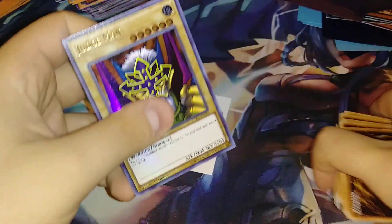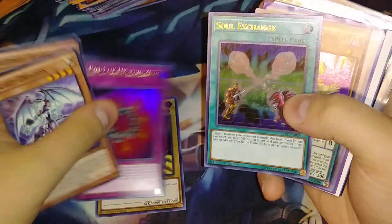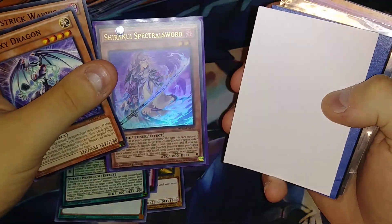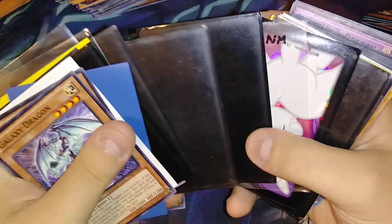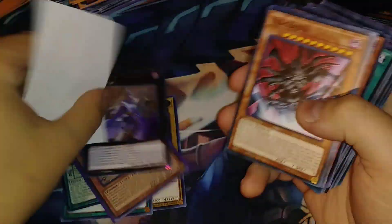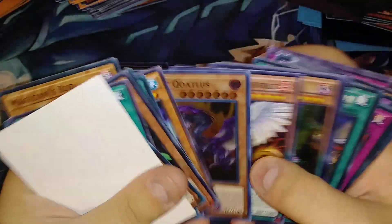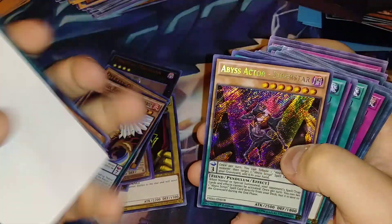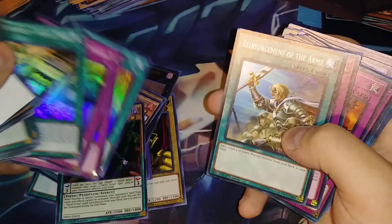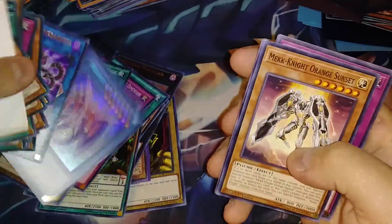I really enjoy doing these kind of videos because I like showing you guys what I can find. Ring of Destruction, Solo Exchange, Funky Comedian, a Shiranui card. There's a bunch of sleeves, we got some My Little Pony sleeves. Time Star Magician — that's interesting. A bunch of commons, Wolf... Overtakes, Flame Beast of Necros Superstar. Oh, we're getting into a bunch of holos right there — that's pretty cool! Gold Sark, that's pretty good.